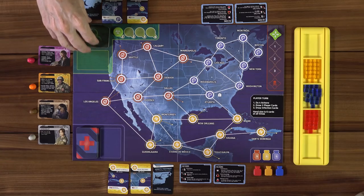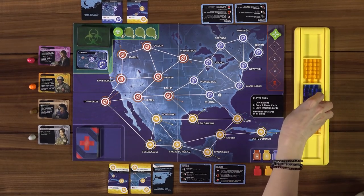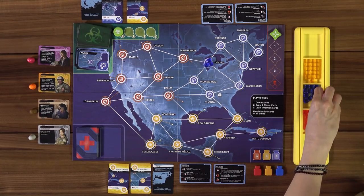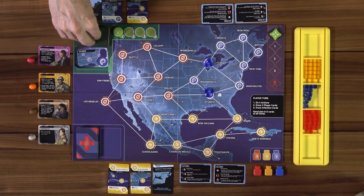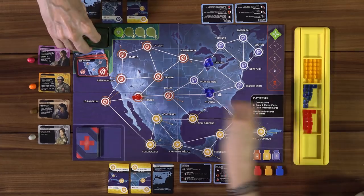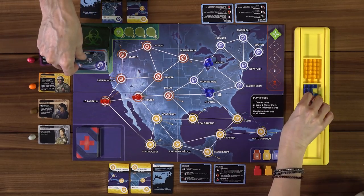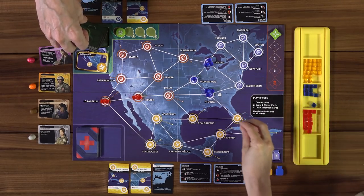Now Lincoln will explain seeding the board. First we flip over two infection cards and put three disease cubes in each of those cities: three blue in Chicago, and three in Atlanta — oh man, that's where we start. Then we do two more cards with two cubes each: two in Phoenix and two in Los Angeles. Then two more with one cube each: one in Indianapolis and one in Guadalajara. That is seeding the board. We need to deal with those, but thankfully nothing has three cubes down in the south yet.